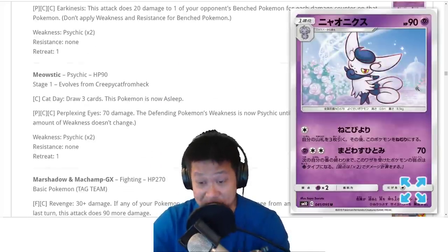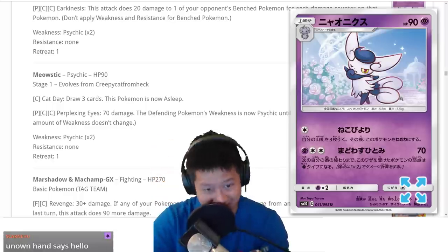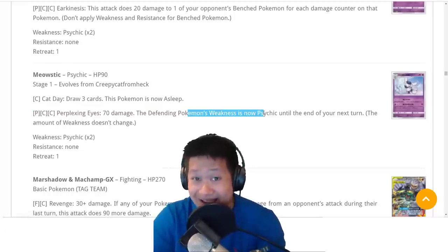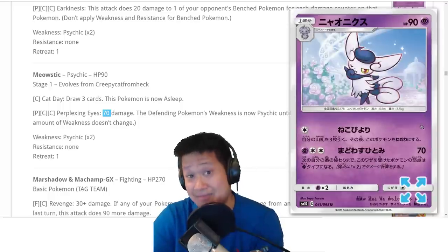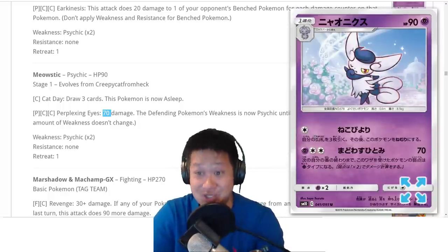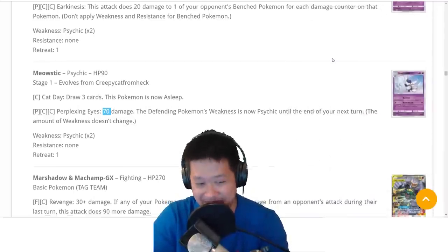Meowstic — this is important because it can attack for free. It attacks for free, does 70 damage, and changes the enemy's weakness to Psychic. If they don't retreat, the next attack does 140 damage. With 70 damage already on it, that's going to be a lot. So it's a free two-shot KO Pokemon that's a Stage 1. We're going to make this work — you'll see why in a bit.